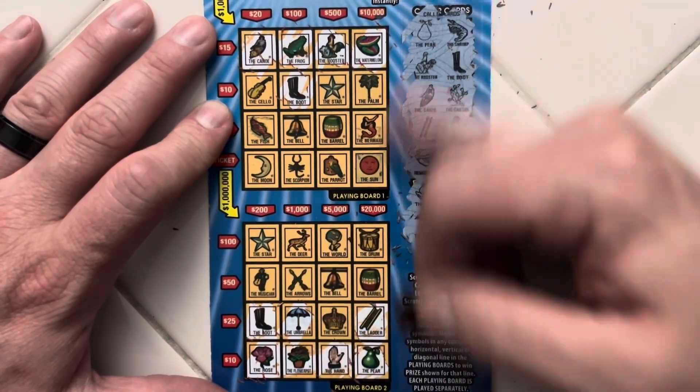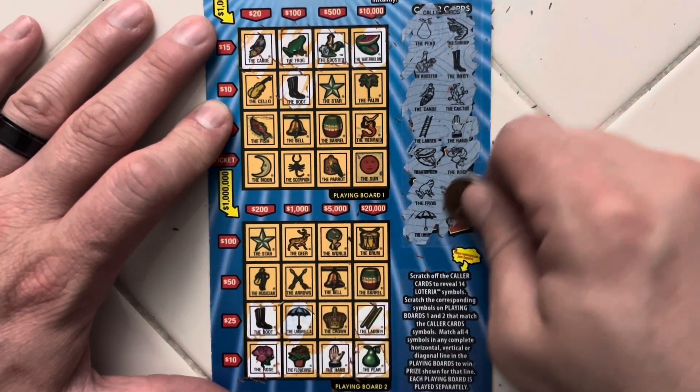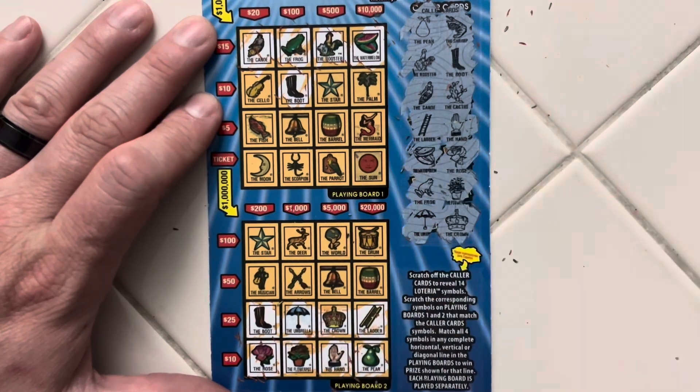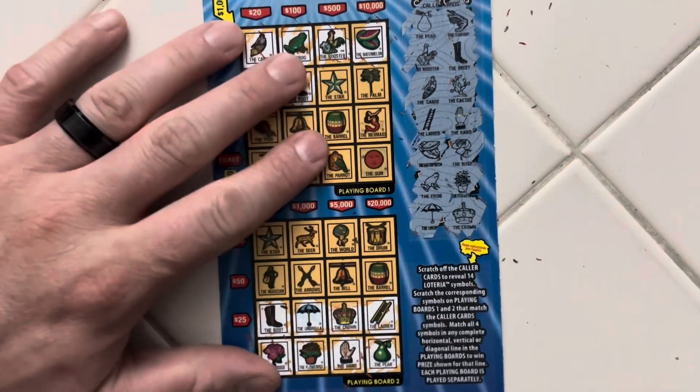Umbrella. What do we need right here? The Crown. No way — a $50 winner! Oh my gosh, that was great to see. At least we know it's a profit session.